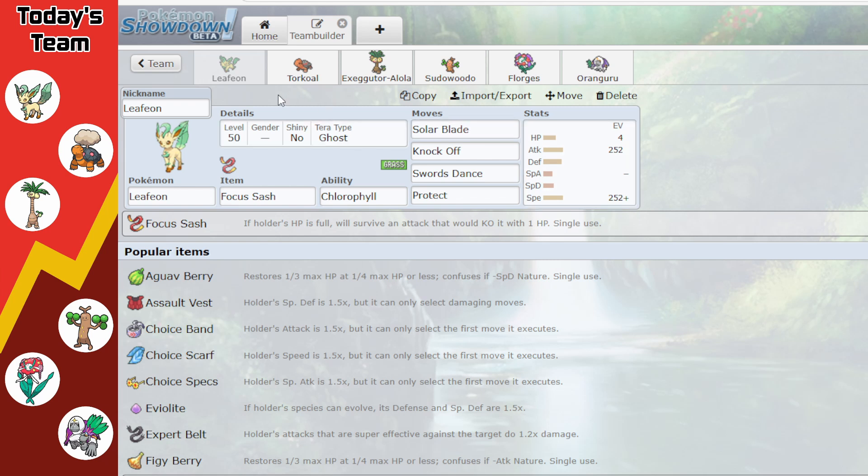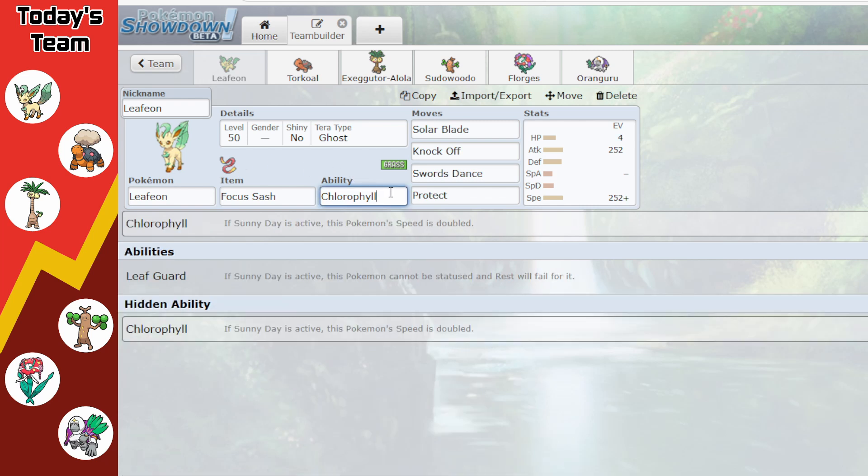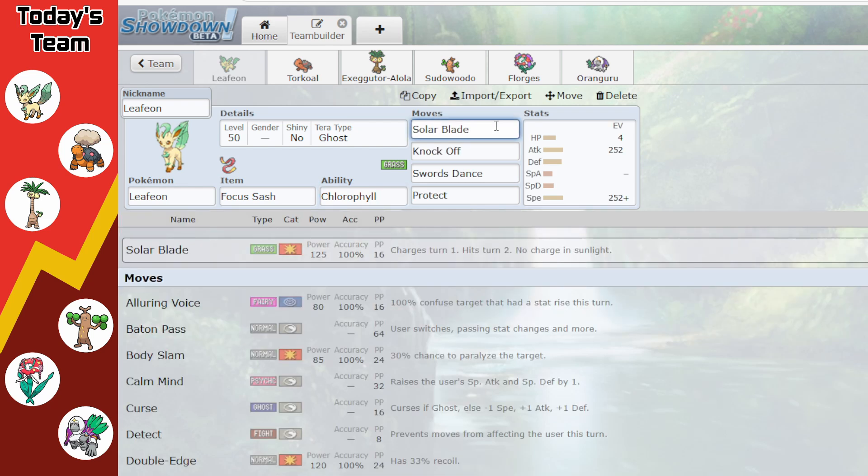Starting off the Touching Grass team we have Leafeon, which is a nice Pokémon because it's one of those Chlorophyll grass types. It's fairly speedy, so you don't need Chlorophyll to be fast — it just helps you outspeed pretty much everything and keep up in Tailwind. Leafeon is better as a physical attacker, and we're rocking Solar Blade since we're setting up Sun with Chlorophyll. Solar Blade is a 125 base power attack that instantly charges when sunlight is up, so hopefully we can get a lot of damage off very quickly.